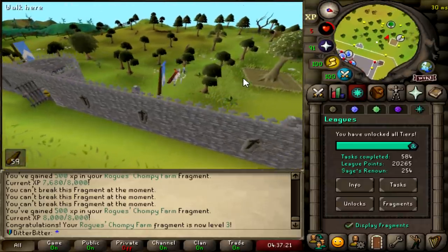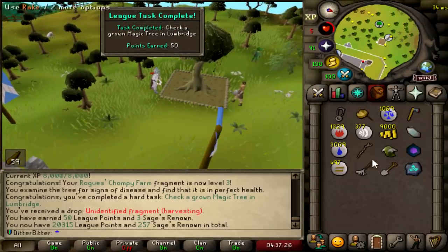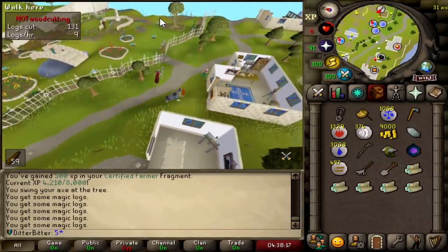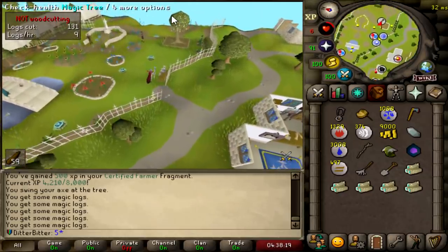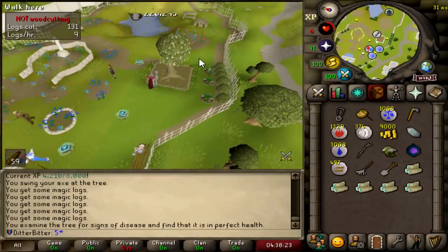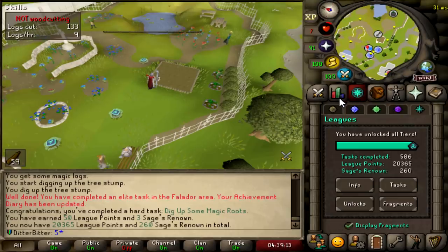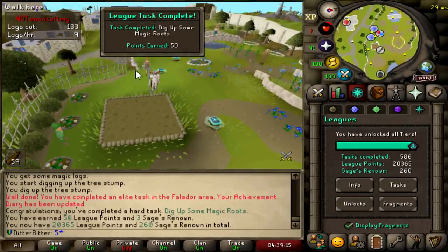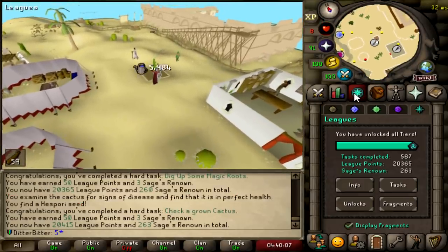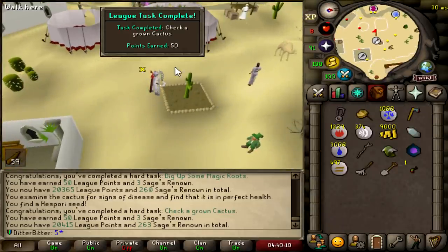Let's check the health on this magic tree. Up to 20,350. I just got a harvesting fragment out of it — my certified farmer. We got another one here, and it's a 50 point task to dig up some magic roots as well, and it is also a diary task in Fowler to dig up three roots, so I'm just going to cut it down. Another 50 pointer just like that. And checking a grown cactus is another 50 points, putting me at 20,415.